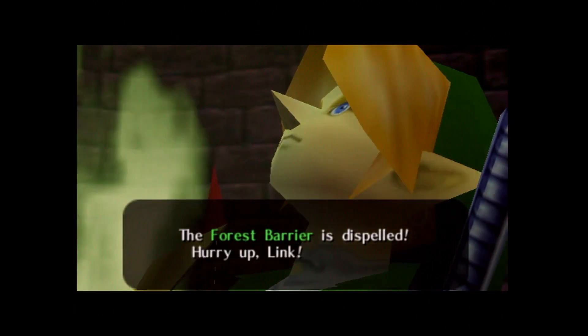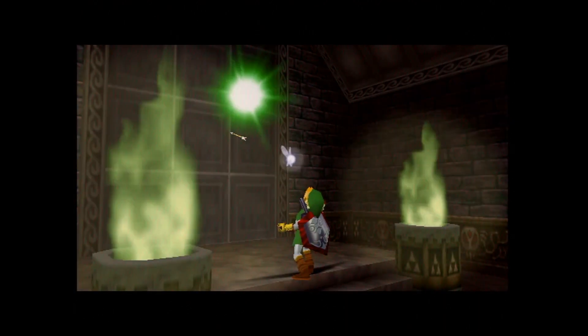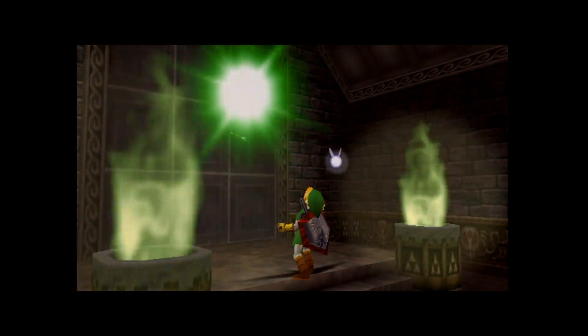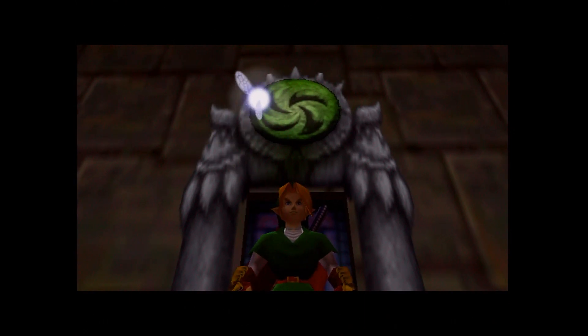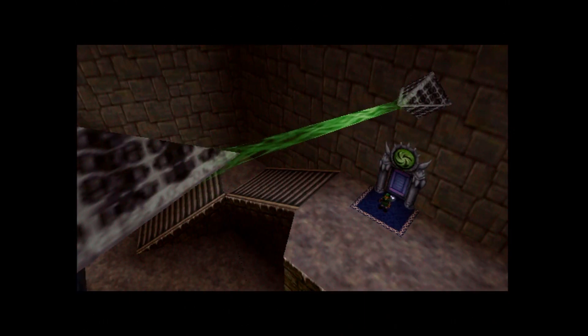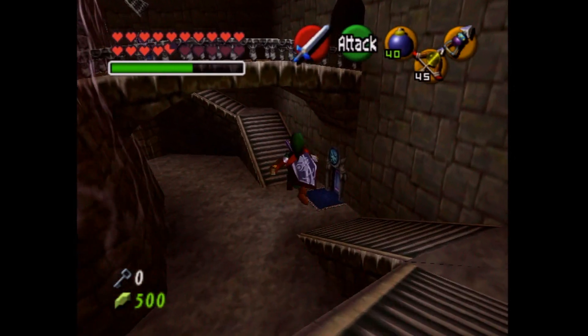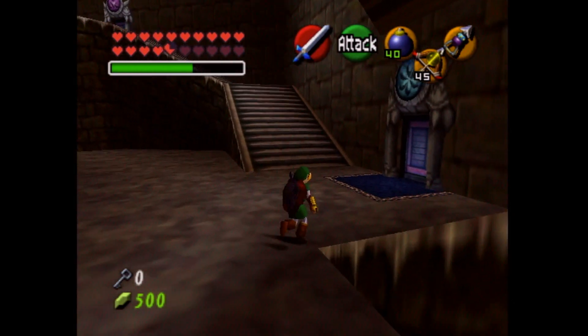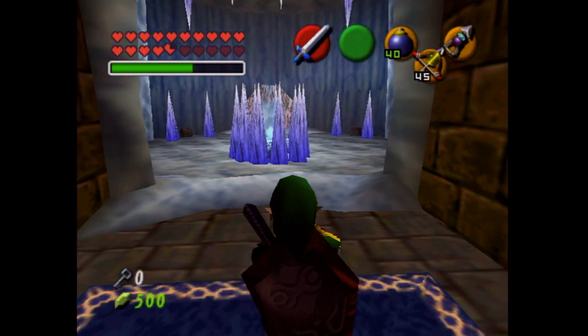The forest barrier is dispelled. Hurry up, Link. Aye aye. I remember when we first started the series and she was the first human being to speak to us — remember those times, guys? Now she's going to make us leave her little area. Thank you. I wonder if Ganon has the sages trapped in those little balls, or if that's just some representation thing. Anyway, there's a very cool last thing we need to do — this is the water one, or should I say the ice one?